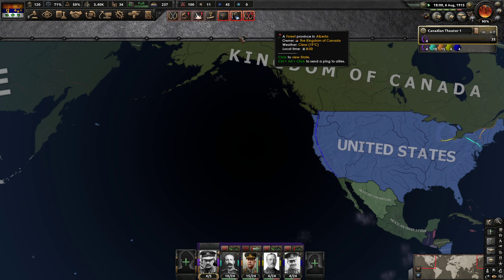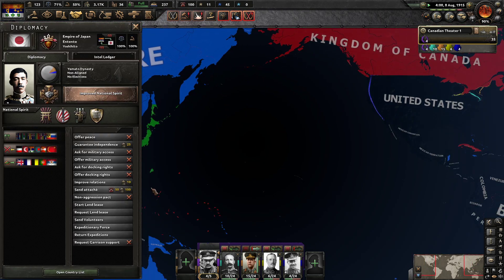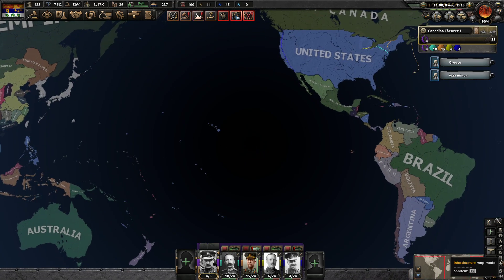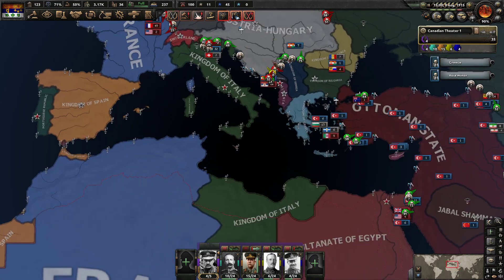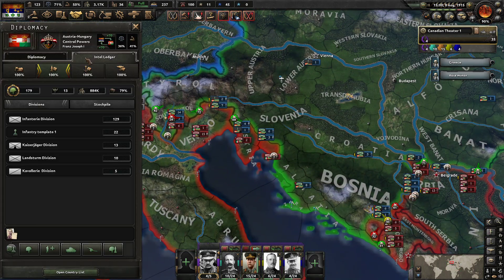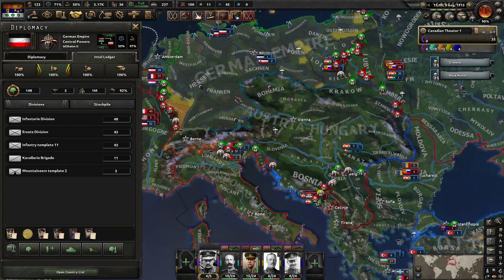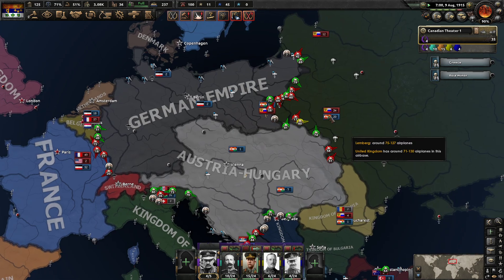Maybe the Russians will try to invade Alaska. Japan is part of the Entente — the Entente is very powerful, there's no doubt about that. Right now you have 179 divisions. Austria has more troops than the Germans do — how do you allow that to happen, Germany?